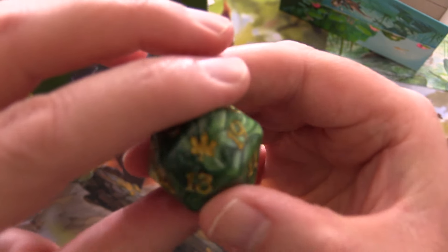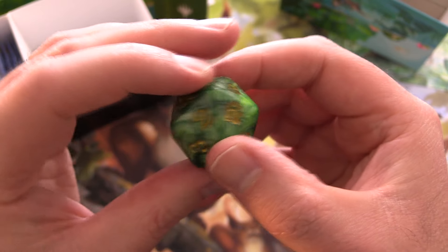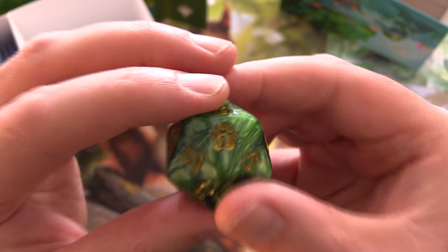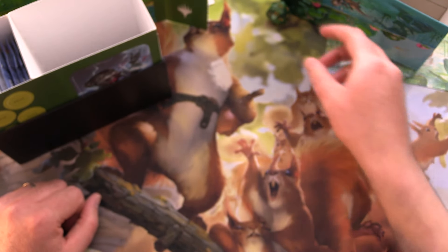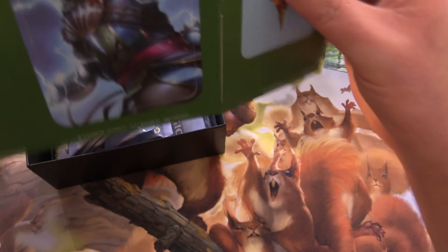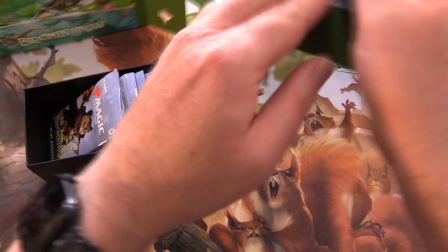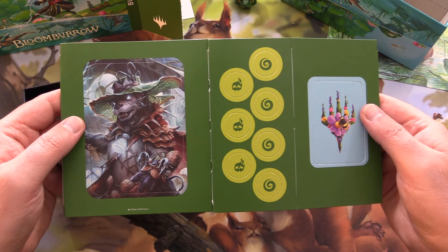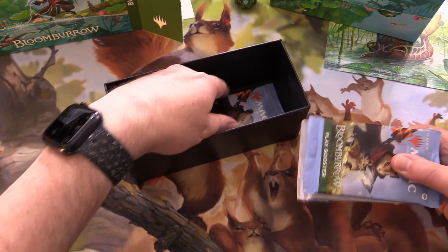Let's take a look at our spin down here. Here is the set symbol — we've got the leaf, and I believe there's also some paw prints on the other side. So that's fun. Let's roll a lucky 7 — and we've got a 16, never mind. We've got some punch outs, dividers and so forth. Awesome artwork right there, and of course our packs.